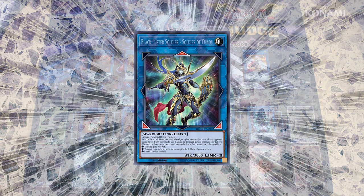It also has another ability that makes it untargetable by your opponent's card effects and also can't be destroyed by them if you use a level 7 or higher monster as one of its Link Materials. And that makes it a pretty good finisher for a wide variety of decks.